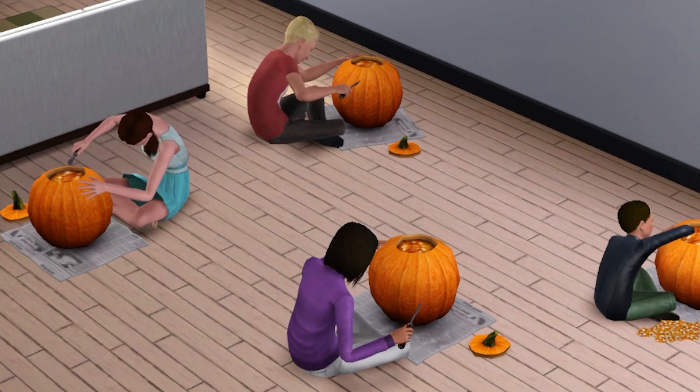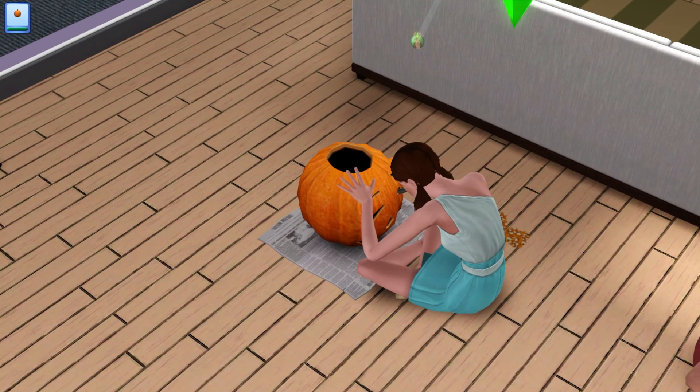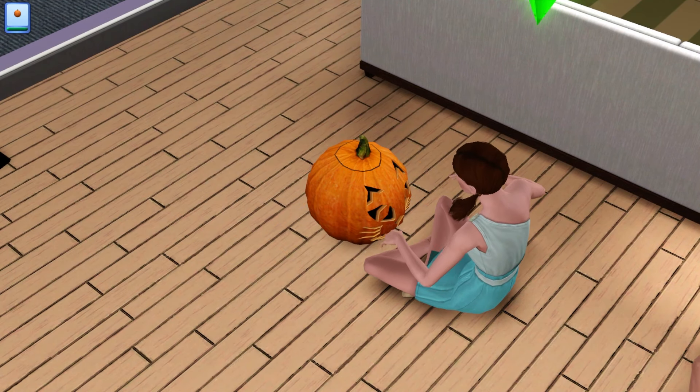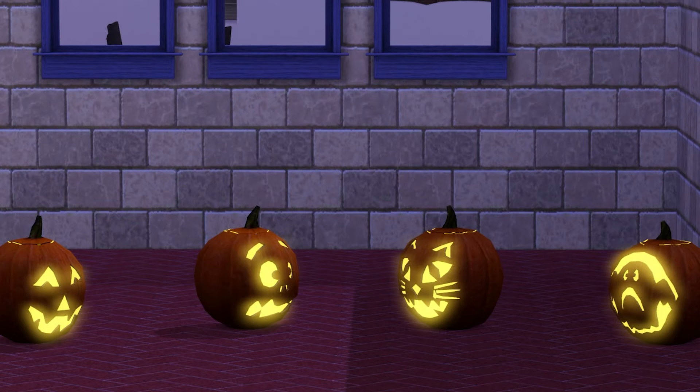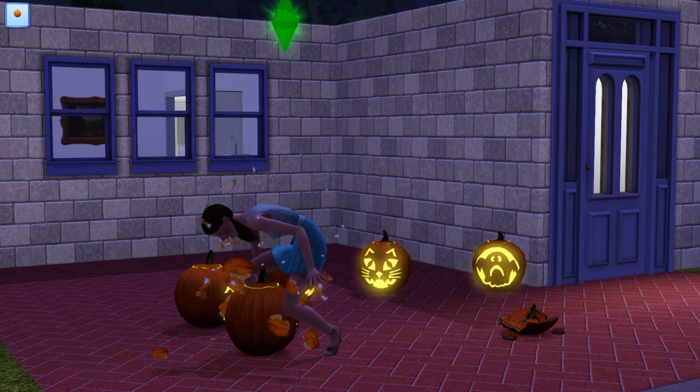But be careful you don't get caught with a trick! Your Sims can buy pumpkins at the general store or harvest them from their own garden, and you can carve them into jack-o'-lanterns which can be placed as decorations around the house.